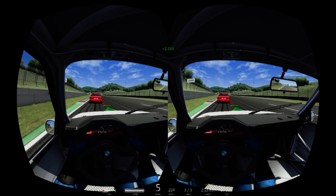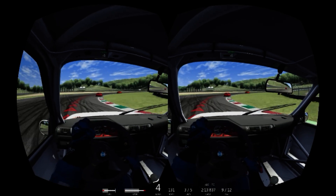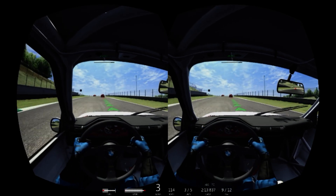Another small graphical issue occurs in multiplayer. The gamers' names are supposed to be shown above each car as you race against them, but this has not been implemented in the Rift version of the game and they appear near the bottom of your view, which is a small bit distracting.